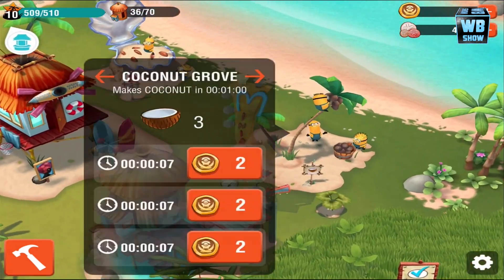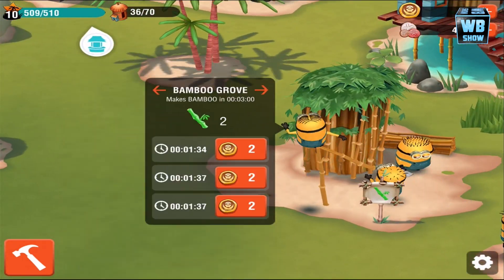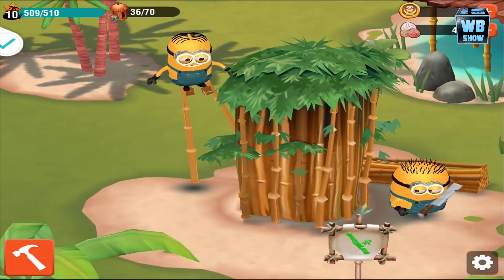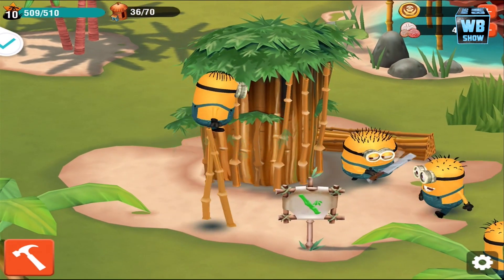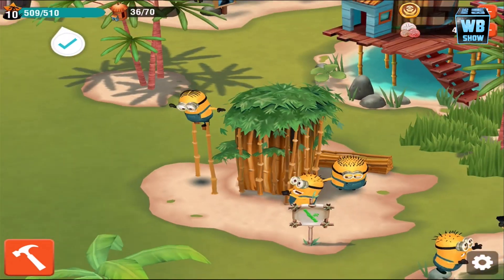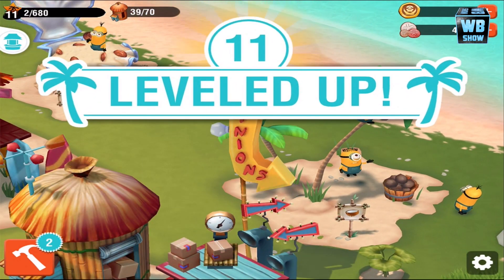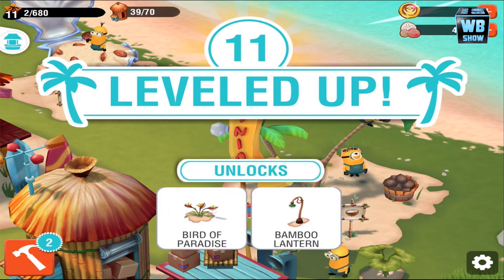Going back to the coconut area — six seconds left, that's gonna cost two minutes. These guys are busy playing around — he's not working! You're supposed to be cutting the bamboo shoots, not walking around in them, although it's pretty funny. I actually need bamboos right now, so get back to work. Let's send these guys off. We are level 11!